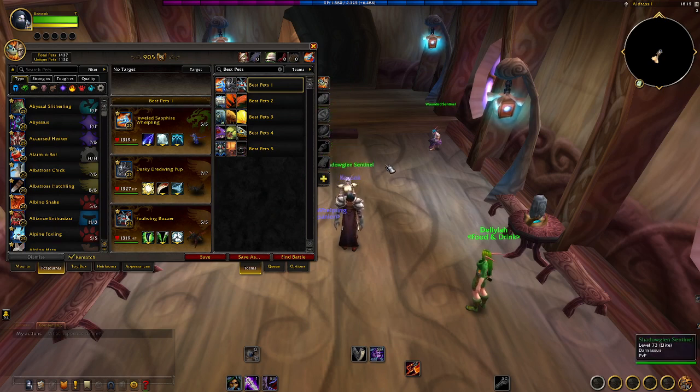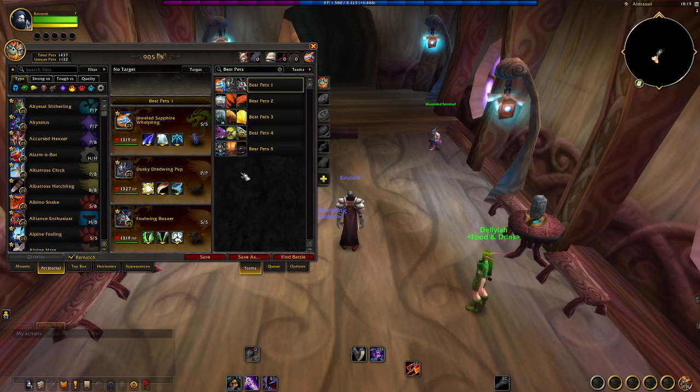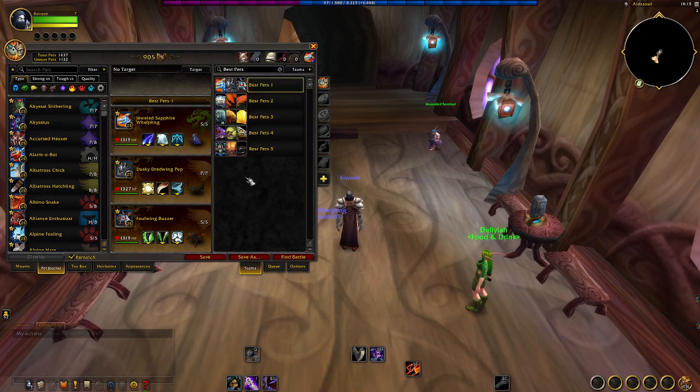A bit of a disclaimer: there will be no honorable mentions. I did that in the last tier list video and it was well over an hour. I tried to get this out as quickly as I can, so it's going to be strictly the 15 pets you see here. Without further ado, let's hop into it. I'll be going over how to get them, preferred breed if there are multiple breeds, and the moveset I highly recommend.